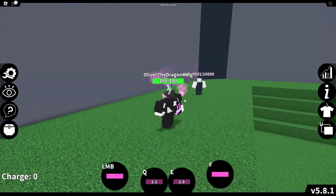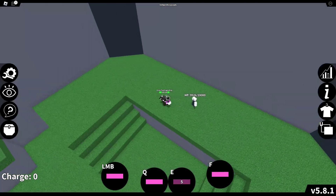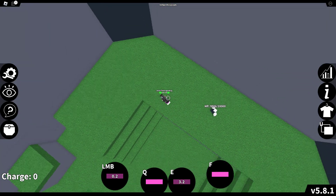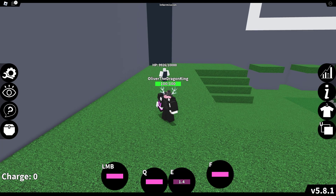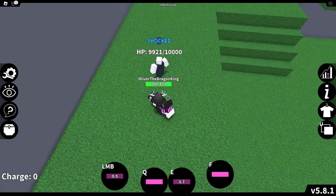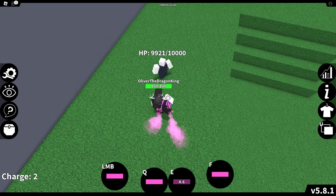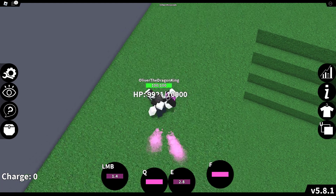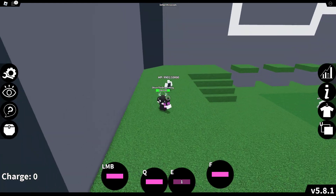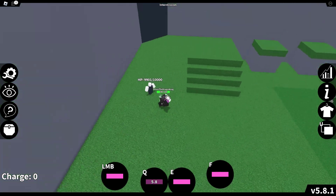If you press E it does a shock thing. When you press E, your next punch will shoot out a little shockwave that does 5 damage. Also, if you hit your opponent dead on, it will still do the damage from the E even though the shockwave doesn't actually visually connect — so that will do 20 damage.